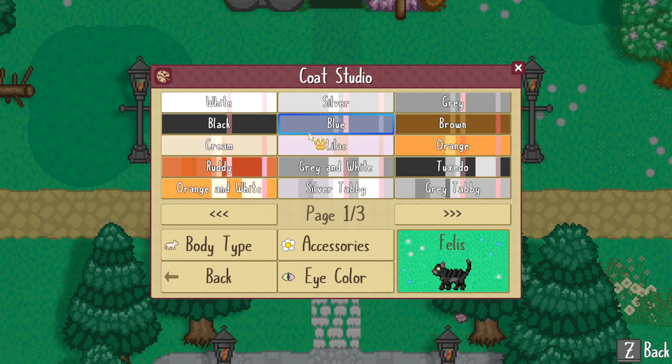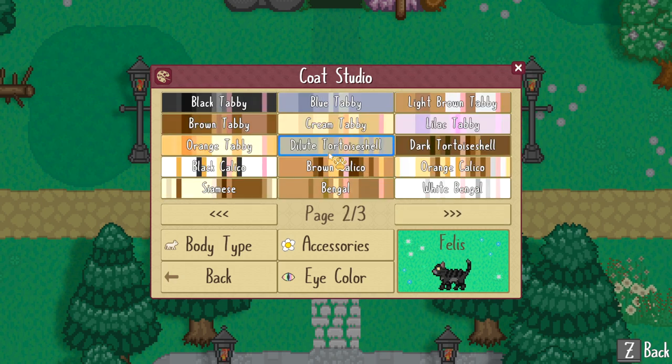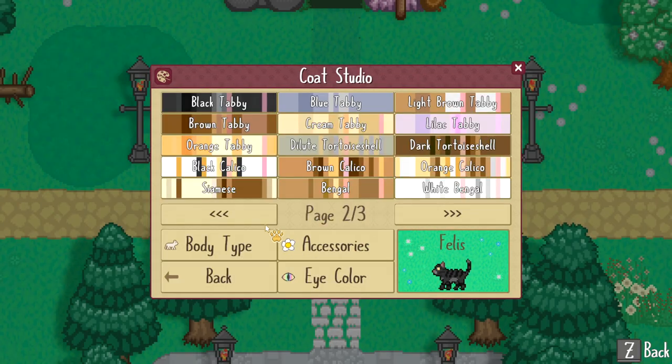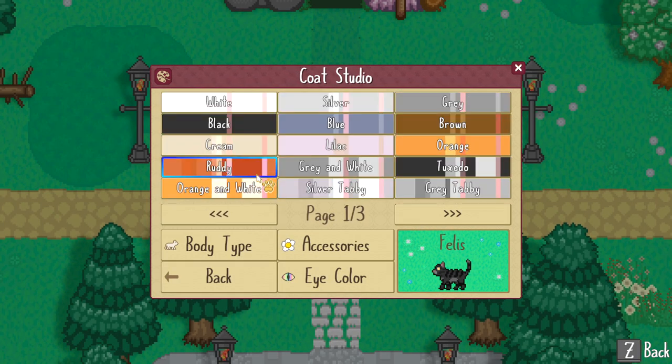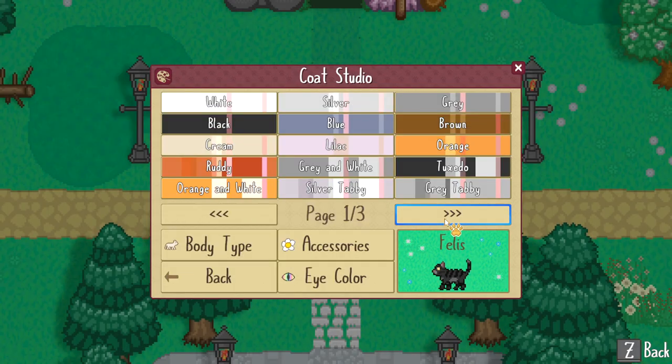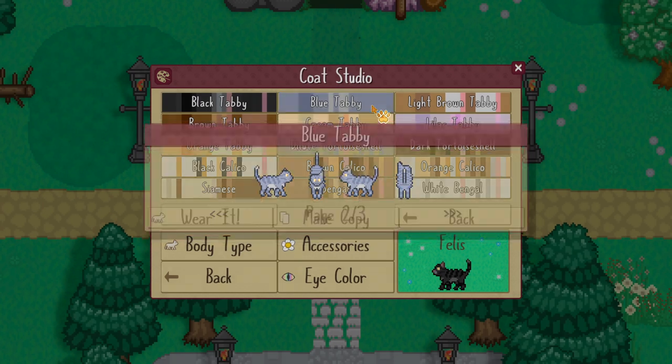When you open the Coat Studio, you'll be presented with several coat color options to choose from. There are 30 presets, all available from the start, which represent a wide array of common cat colors. You'll find tabby variations, bengal coats, solid designs, bicolor patterns, tortoiseshell markings, and more pre-made for your convenience.